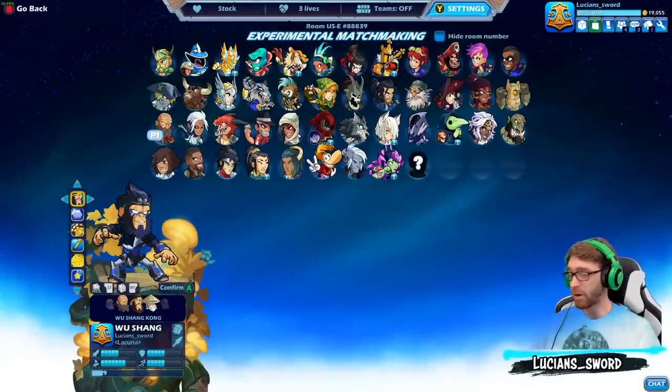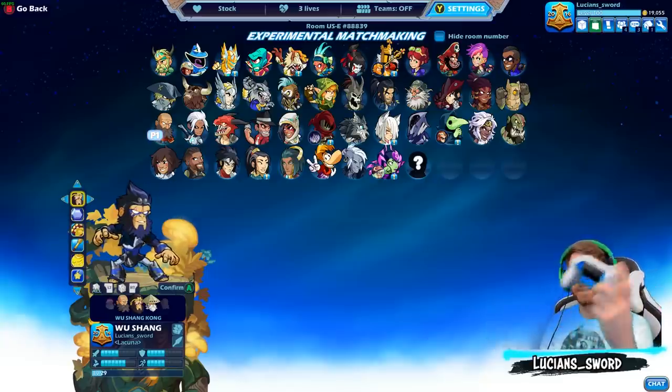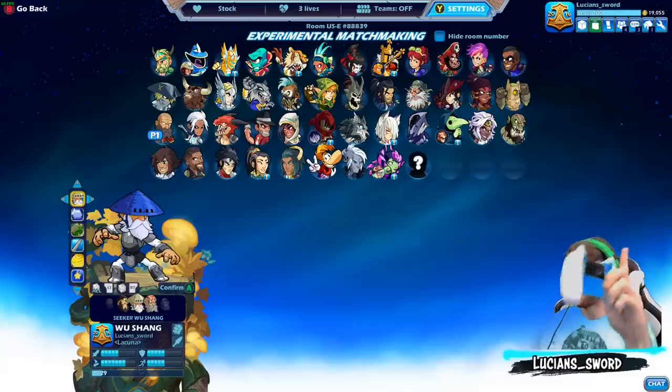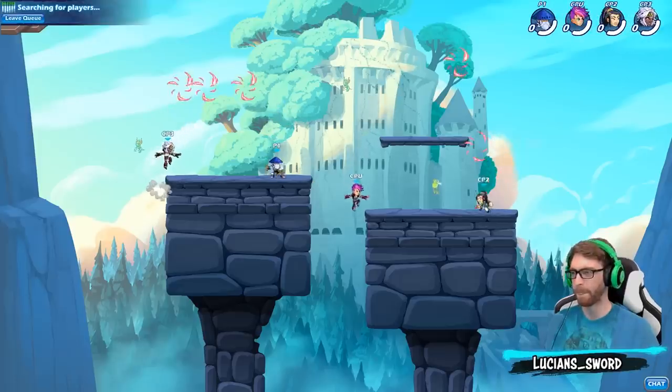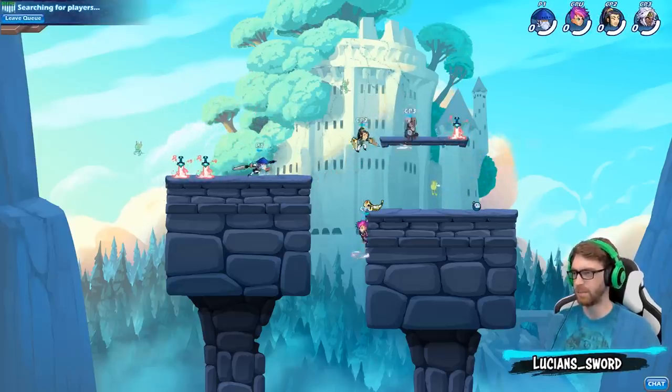I'm gonna randomize because I know there's somebody out there that wants me to use a specific skin, probably this one that I'm on right here, but I'm gonna let the gods decide — random right now. Boom, alright, there it is: Wuxiang, Seeker Wuxiang. You can't intimidate me.